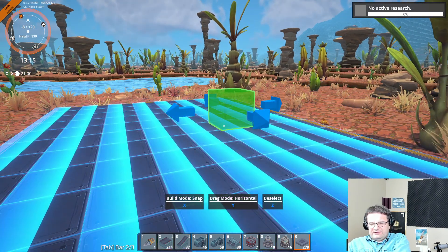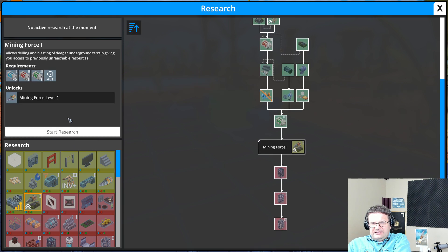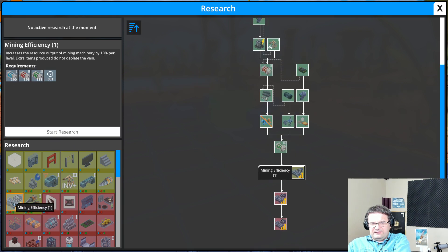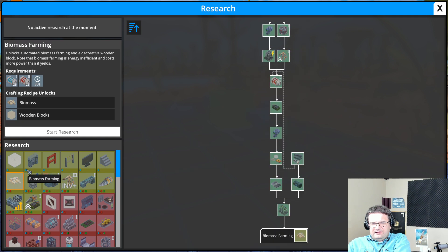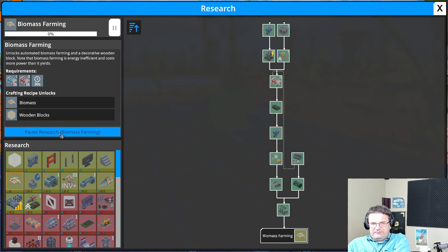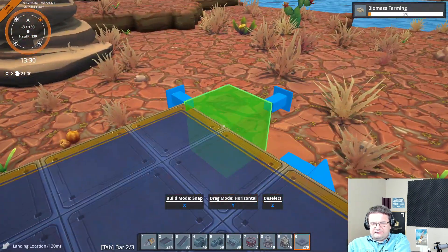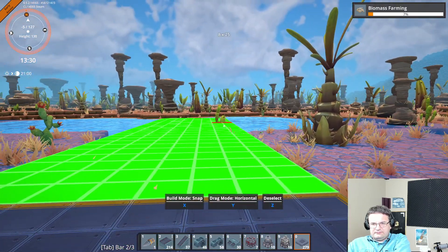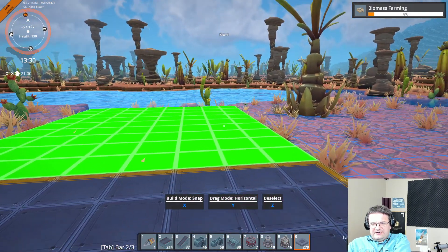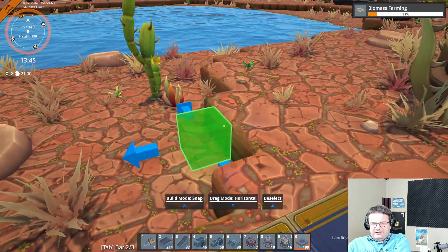No active research — let's go ahead and fix that. Mining force. A lot of level three stuff. Biomass farming. I'm going to have to get the power out here eventually.